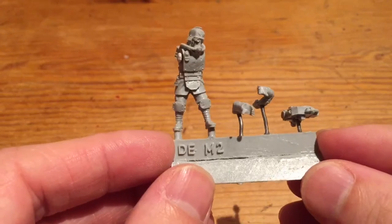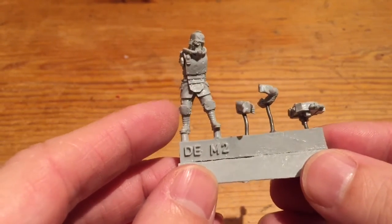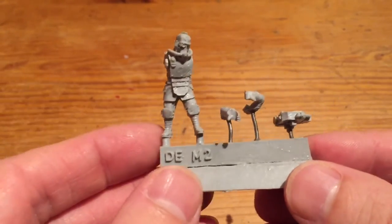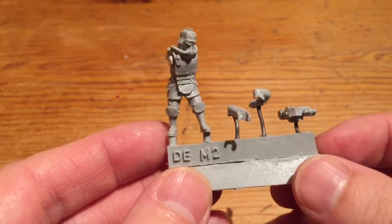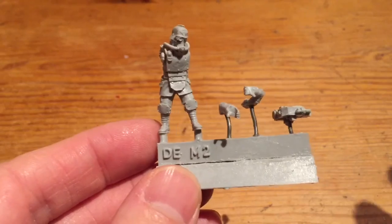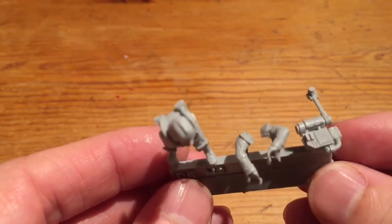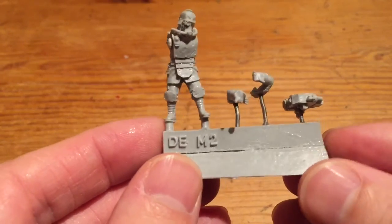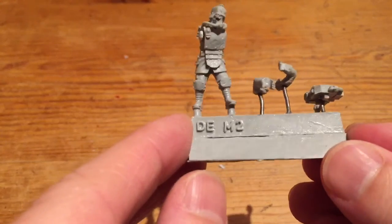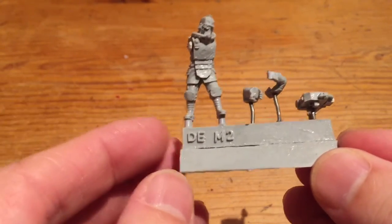The other thing I've done differently from normal is the way I've mounted this guy. Normally I would base him on his round base and then stick him and several other people onto a strip of cardboard — that's the best way for assembly-line painting. I thought I'd do it a slightly different way this time, something I've seen lots of other people do. The benefit of mounting one guy on his own little bit of resin like this is you can paint up the underside of the legs a bit easier, with a bit more flexibility. Whether it works or whether I like it, I'm not sure, but I thought I'd give it a go for this project.